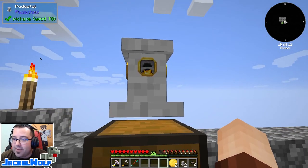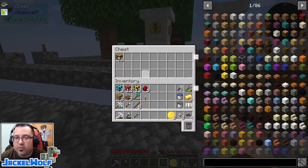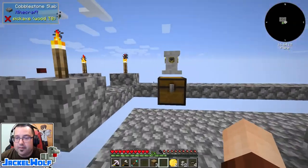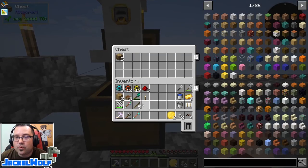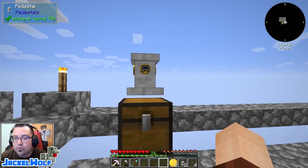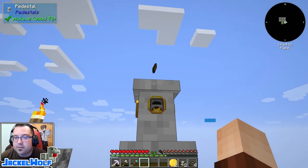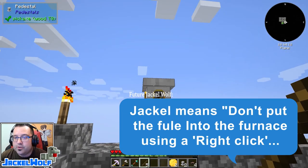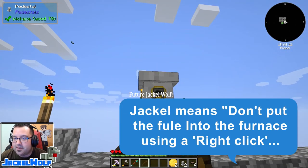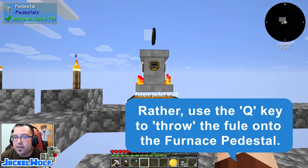We now have a pedestal furnace. Anything we put in here will get smelted if it can be smelted. Let's go throw those oak logs in there. Like any furnace, this requires a fuel source — but you do not put it into the furnace. What you have to do is drop it on the furnace. You can see it's disappearing and the flames are coming out of the base. This is now making charcoal.